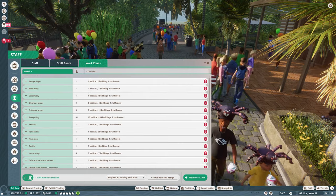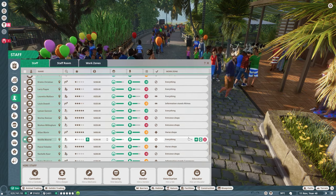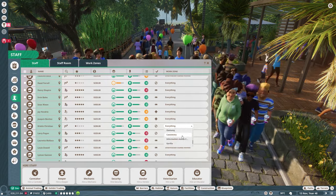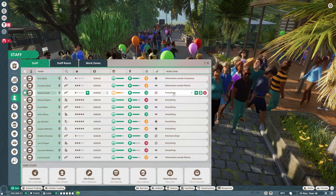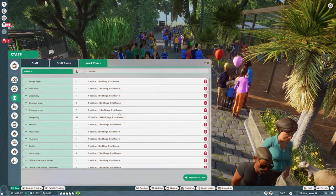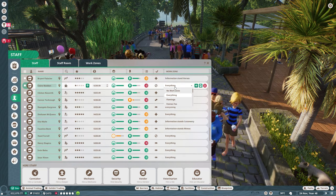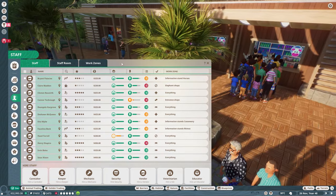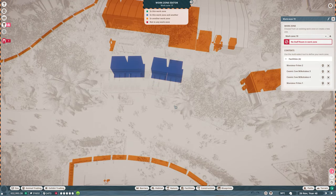Maybe these vendors need to be in the correct work roster. Are they in the everything-work roster? Wait, I should actually assign these guys to a better work roster. This one I want you to go to the entrance shops. Then we hired another one — we have one at elephant shops, so I think we can also assign one vendor to the elephant shops. That should be you in elephant shops.